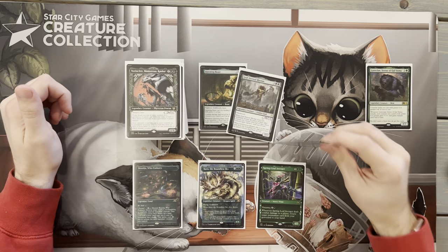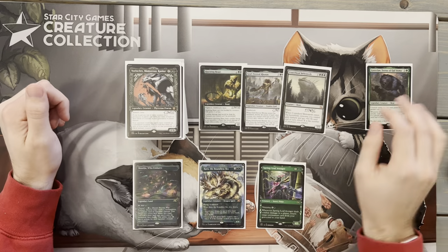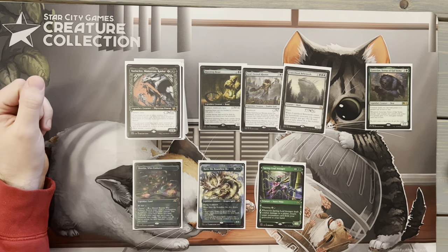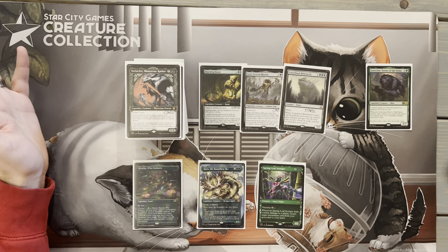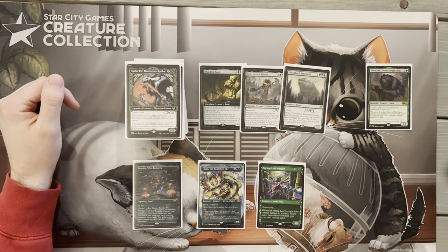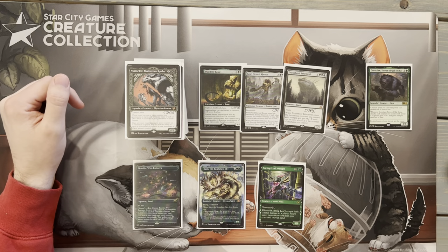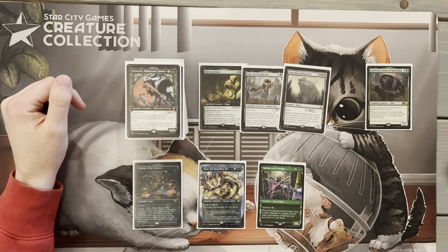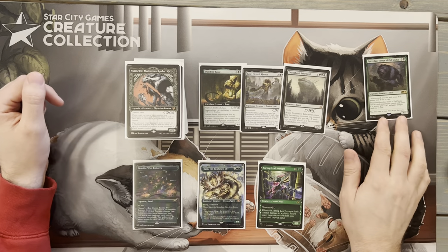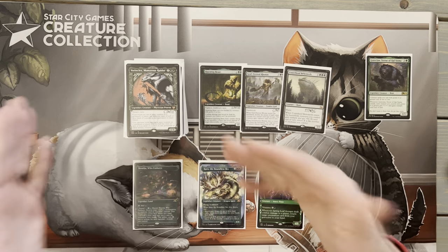Next up we have one of the best green finishers in the game: Craterhoof Behemoth. I absolutely love this card. It comes down with haste, and when it enters, creatures get plus X, plus X until end of turn where X is the number of creatures you control. We have a couple cards that can search for this, but it's really a way to push through for the win. Even with four or five creatures, getting them all up to ten or eleven power with trample from Goreclaw is going to knock players out or end the game.